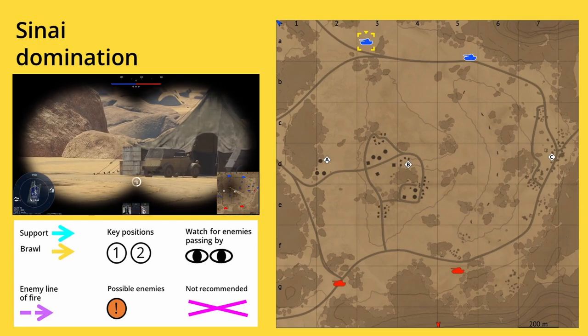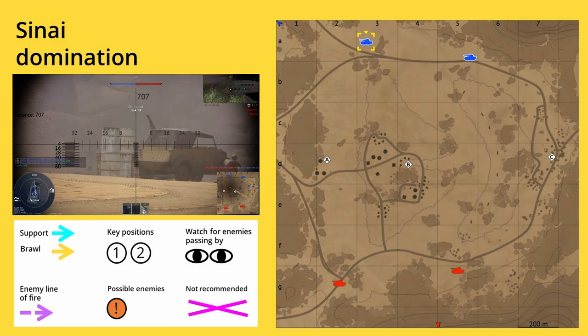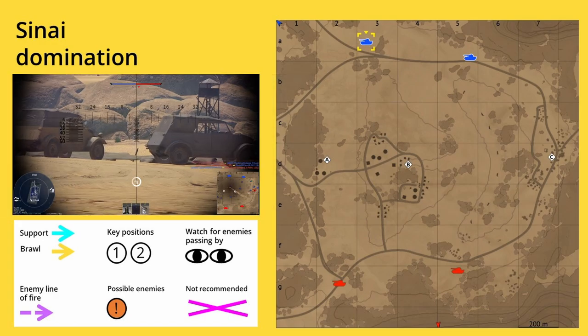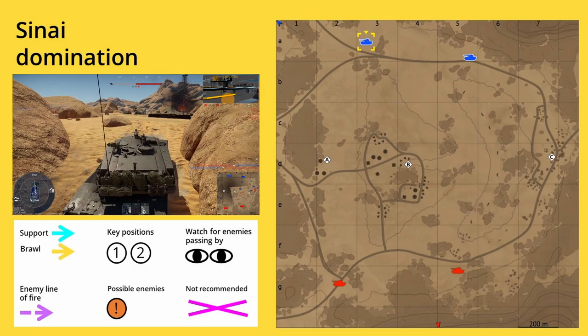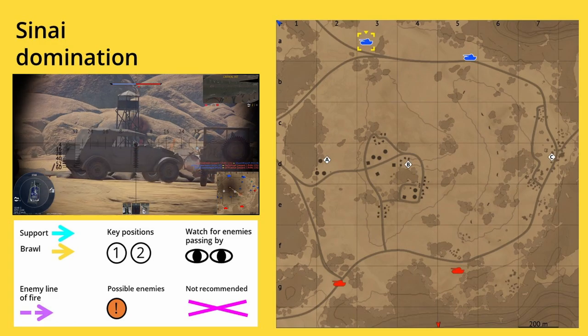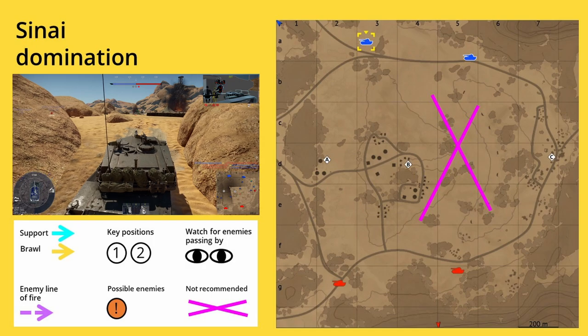In this case, capture point C is rather isolated, but C is crucial for the outcome of the match. To make it short: you want to have control over C, then take care of B, and when it is later in the match, go for capture point A. Please also consider the information in the comment section and you can join my Discord server for more information and to connect with other players.